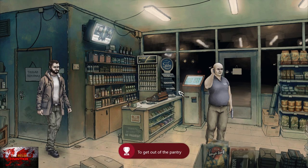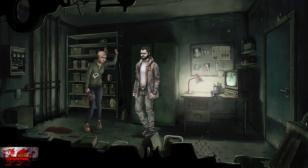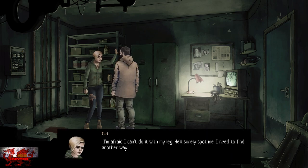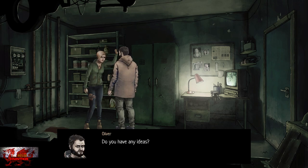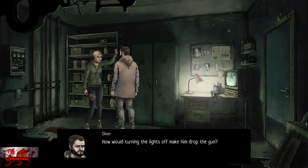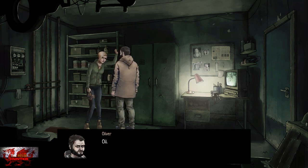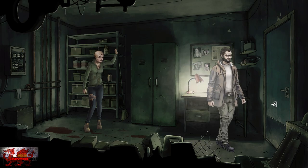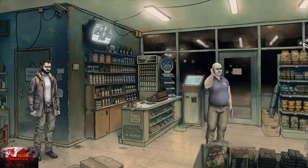That also gets you the Break Free achievement. Head back inside and interact with the lady. We're going to say 'cashier' — choose the top option. We need to neutralize him. He's got a big bald head and knocked us out, so the idea is turning off the lights. Right where we're standing, there's a bottle of oil on the bottom shelf — pick that up. Head back out and use the oil with the cashier.